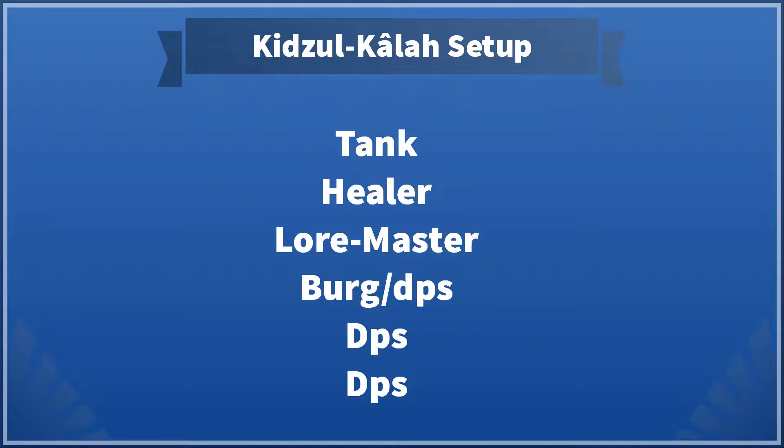Kidzul-Kâlah is a six-man instance and there are three roles that are must-have: the tank, the healer, and the lore master. The lore master is hugely important for interrupts, CC, and debuffing. The tank is a must-have. For Kidzul-Kâlah, Guardian and Captain work the best for tanks. In the healer spot, the minstrel and a blue cappy are by far the best options.